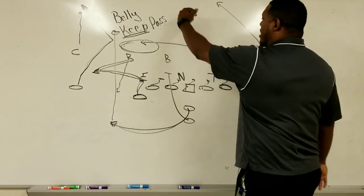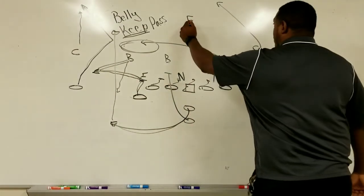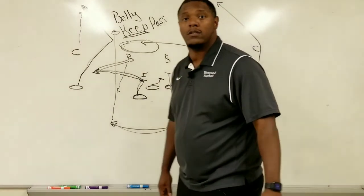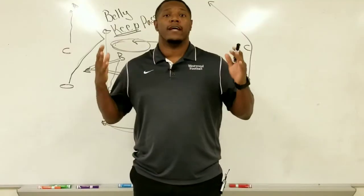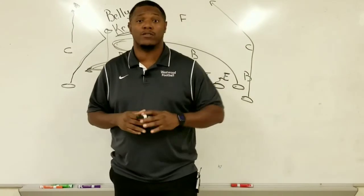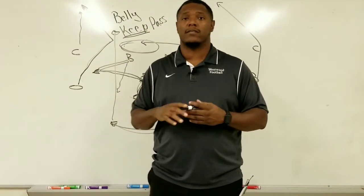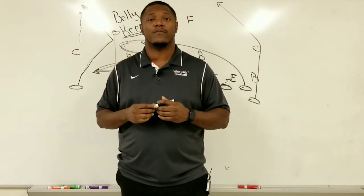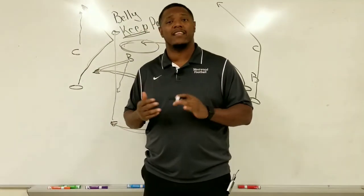If the cornerback gets really crazy, you throw the touchdown ball to the receiver. If the free safety runs the alley, you hit the backside post. But most of the time it's money right in the flat. The belly keep pass is one of my favorite passes — and one of my brother's favorite passes, because he was normally the guy getting the ball in the flat. He was very dangerous when he got the ball in the flat, and it's a great reward because you've been asking him to block the entire time.